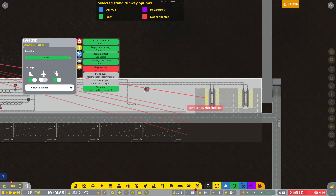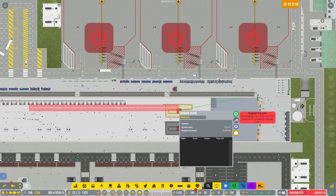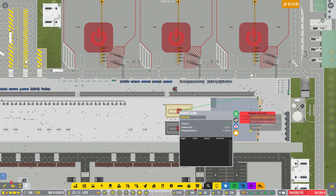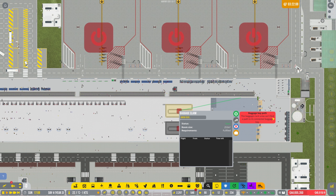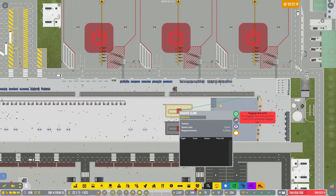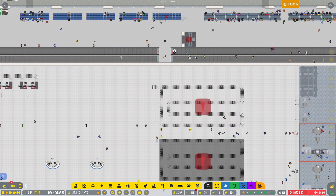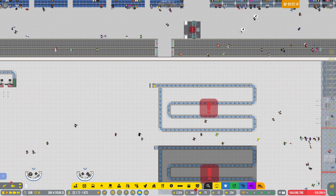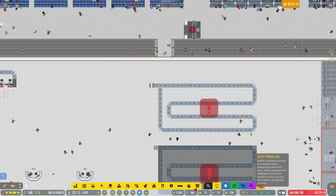Got an error message — this is probably going to end all this baggage claim. 'Can't find a path' — the baggage bay area can't find a path to its connected baggage bay. Right, where have I gone wrong here? Let's get our overlay on. That'll be why — it's coming up wrong there.